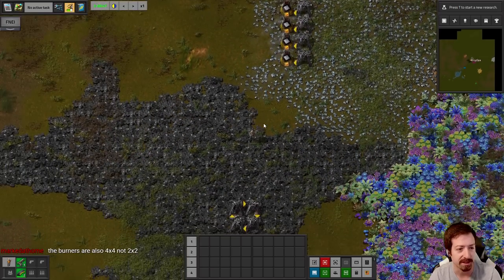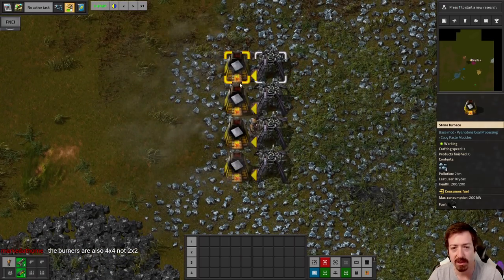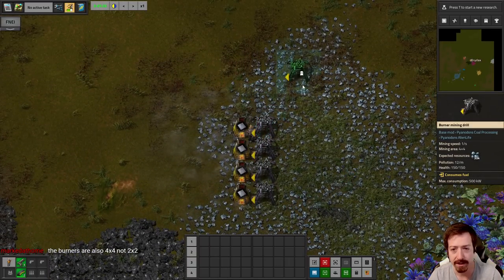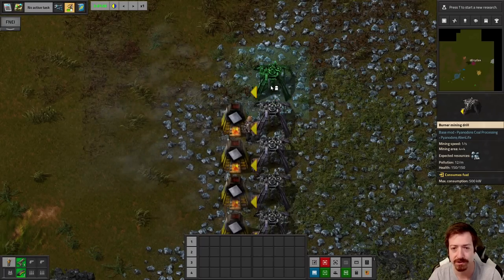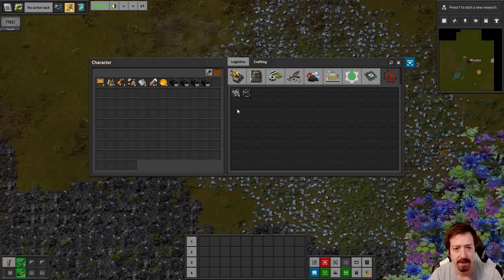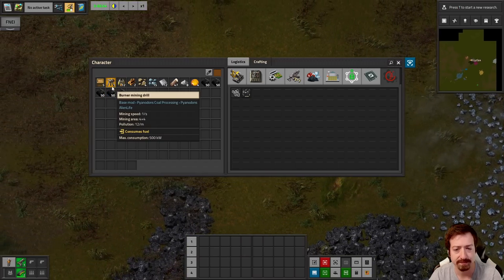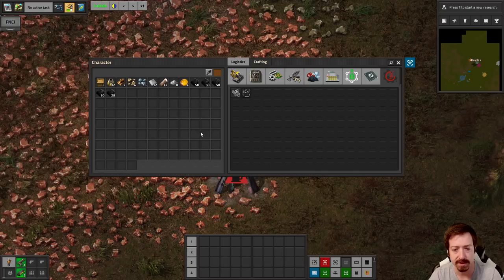For those of you that don't know, Pyanodons is a wonderful, difficult, lovely mod pack. You need eight iron ore just to get one plate to start with. So we'll be slowly accumulating iron in this early phase — we're going to need a lot of burner drills. The burner drills cover more area, so putting burners on belts you can still cover a whole patch. That's a really nice change. We need to put one on copper, otherwise we won't have enough to make more, because small parts needs copper cable.